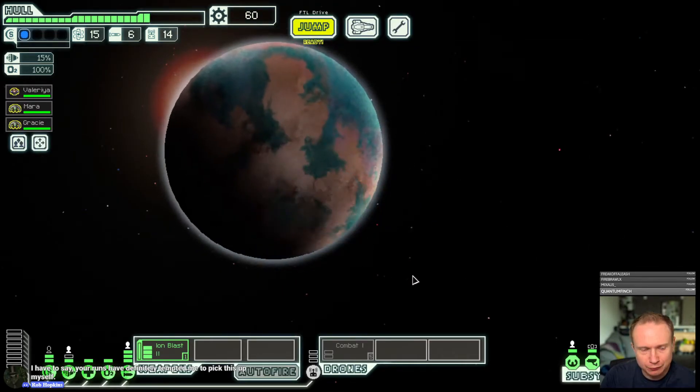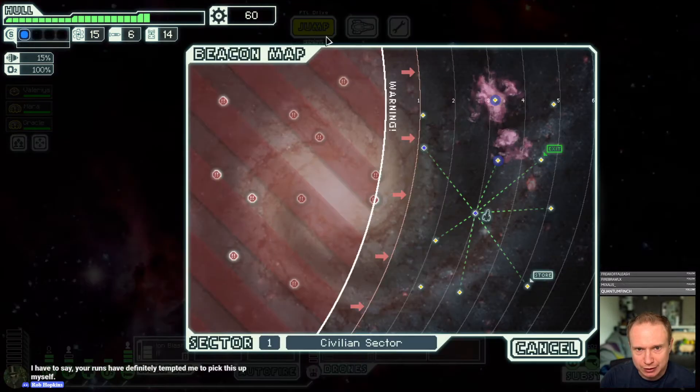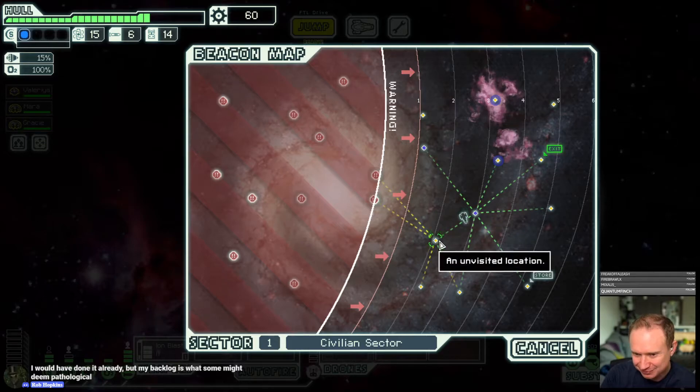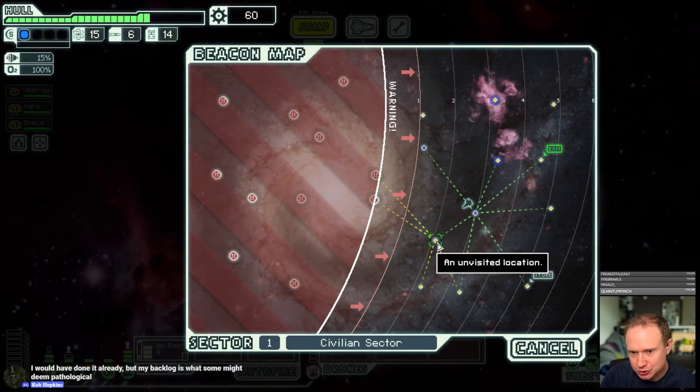I want to get a view of this lower left-hand corner and then I think we can zip around within it a little bit. Yeah, we have a store. So now we can actually check — we have one, two, three, four, five nodes. We have to learn how to read this. So that means we could do one, two, three, four, five. Let's try that out.